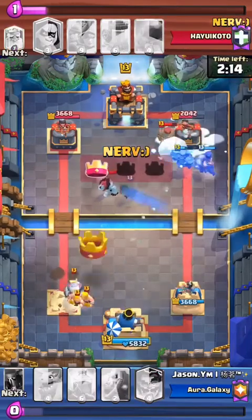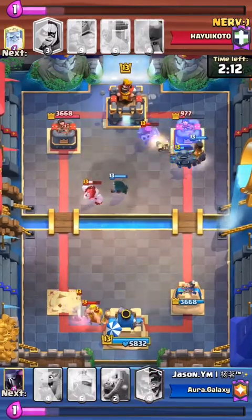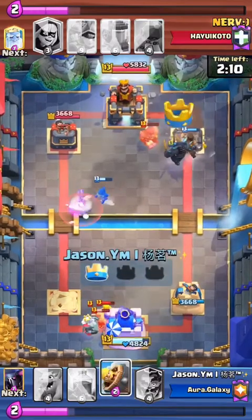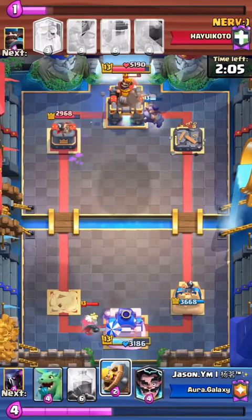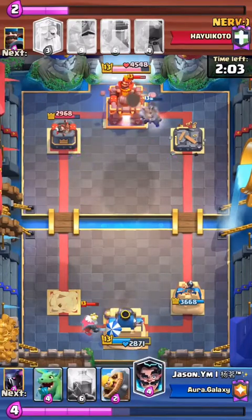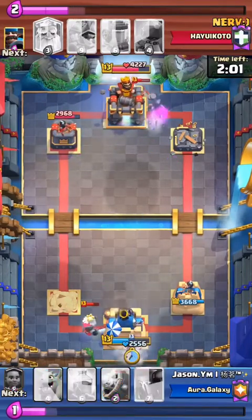Hopefully both players are able to take out a tower and then deal with the ramifications later — go for the three crown, try and get the second tower, and figure it out at a later date. But Jason down here is taking a lot of damage. His King Tower is already halfway dead.